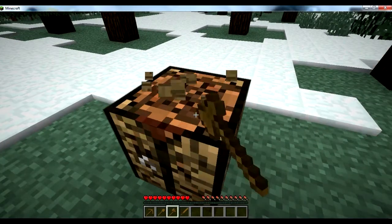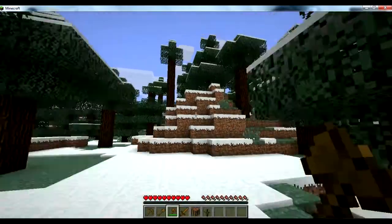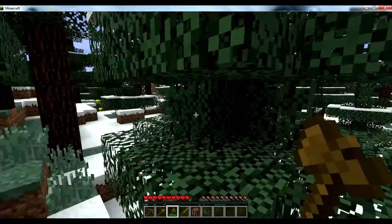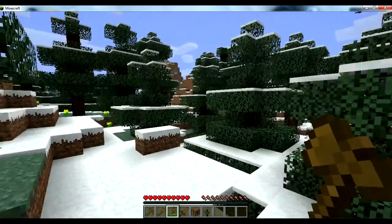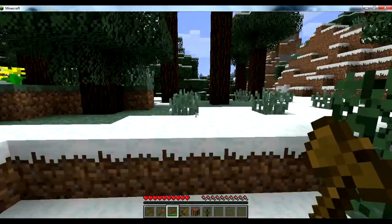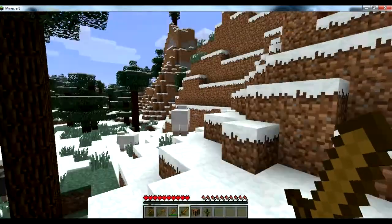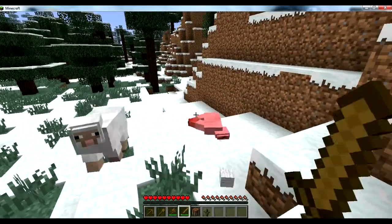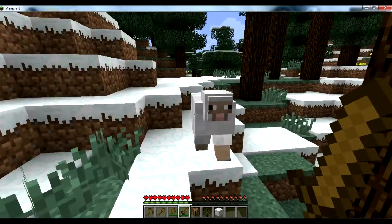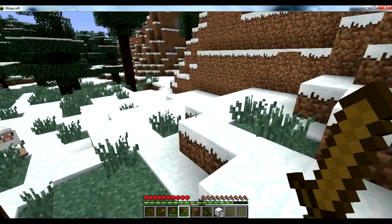You will need some cobblestone which I'm going to get later on. But what I want to do first is search for some sheep, and while I'm doing that I'm going to collect some cobblestone. Oh, there's already some sheep — I'm so fast at finding them! It doesn't matter what colour you get; it just depends what you find. I'm going to need one more.